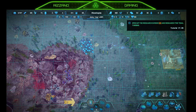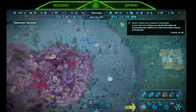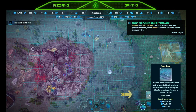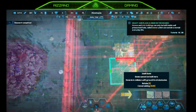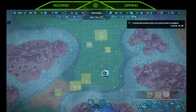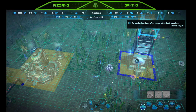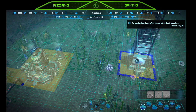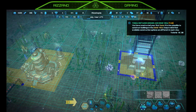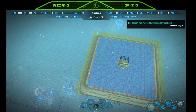Opening the research screen and selecting the tidal turbine — didn't even know we had a research building. Select and place a dome — pressurized hubs called domes which can sustain normal everyday life. Oh my god, that's huge. Tutorial will continue after construction is complete. Tab. So there's the dome.